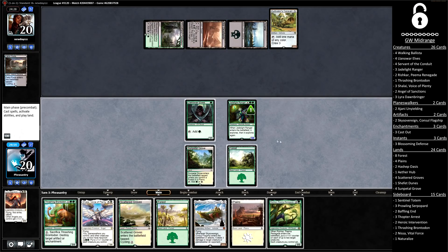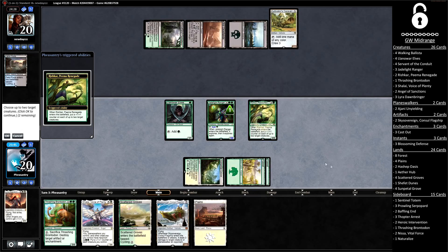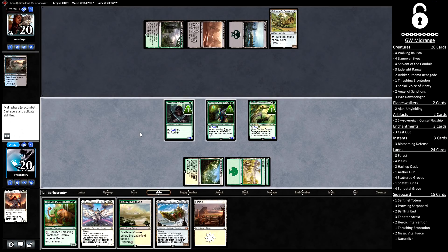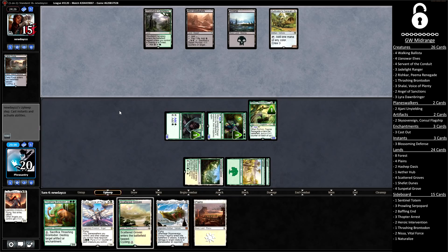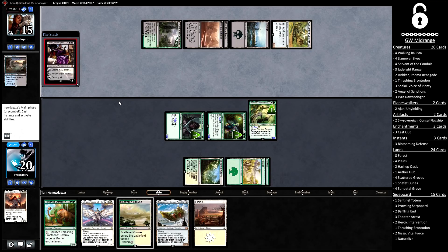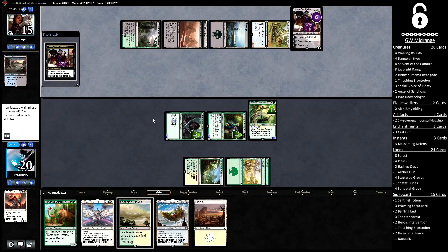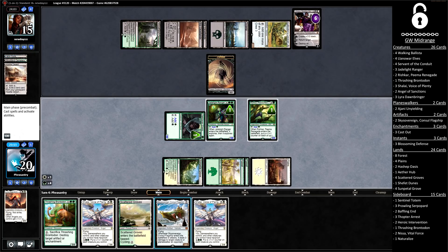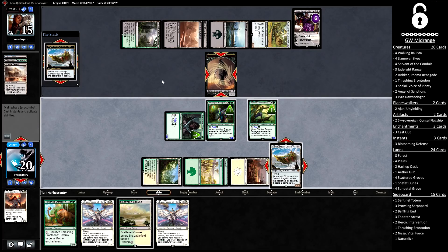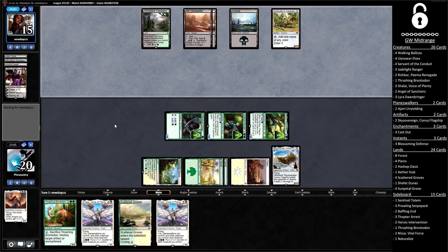Our Jade Light Ranger already has a counter on it so it can already make mana. We get in for five damage. The opponent's playing another Ifnir Deadlands — worth remembering they have a lot of removal in their mana base. And it's a Liliana Death's Majesty, which frankly on this board does not seem very good. Liliana importantly cannot reanimate our Lyra — only their own cards. What we can do is slam Sky Sovereign, kill the zombie, and then kill Liliana with Jade Light and Rishkar. That was about as good a trade as it gets. Here's an Hour of Promise from the opponent — they're going to start getting some zombies together, but we have the boat. The opponent has also ascended with an Arch of Orazca, but if I get my way, they will not have time to do anything with that Arch.